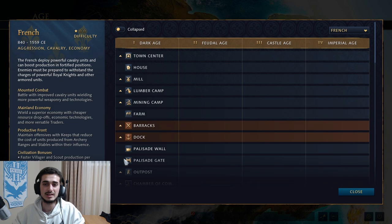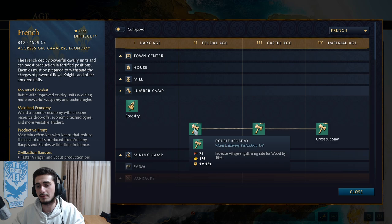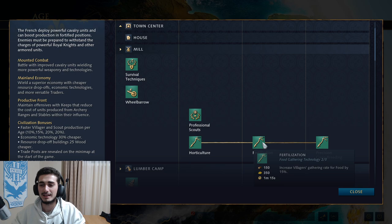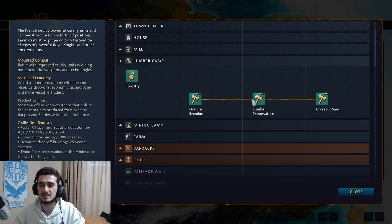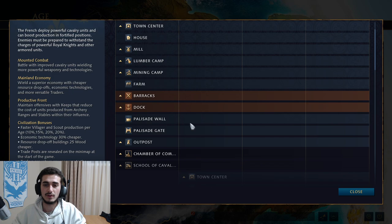Let's hop into the tech tree. The Lumber Camp and Mill have eco upgrades you want to pick up. You have Wheelbarrow, available in the Dark Age, and then Horticulture and Fertilization — a line of eco upgrades that increases gathering rate for food. These are very important, whereas other upgrades are less so. The Mining Camp upgrades are also really good to get, and you get discounts on all of these — making the French a really strong economic civilization.